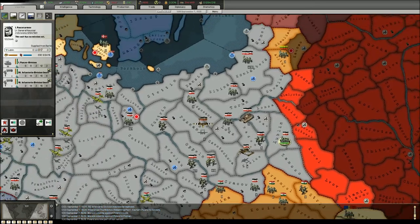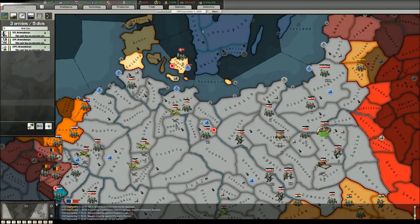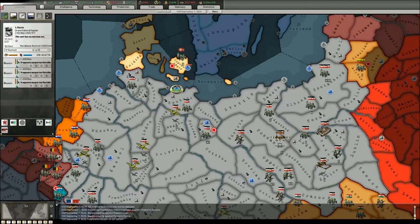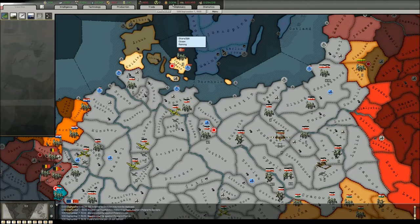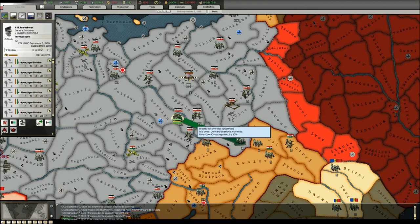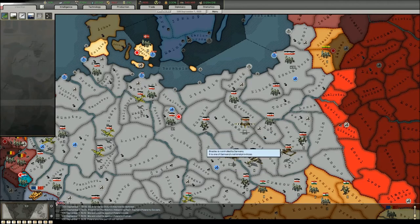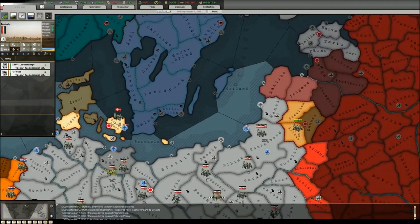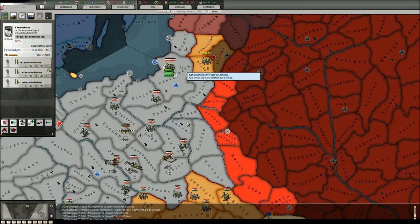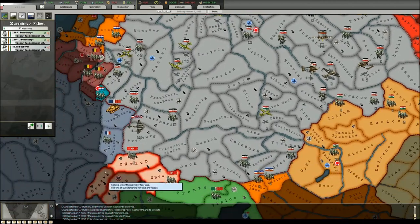I want to send most of the units west. A couple of mobile units will go to Lübeck and to Kiel to push through Denmark. My mountain units should definitely go to Rostock for the future invasion of Norway. I'll leave a few infantry units in the east — three divisions in Königsberg. Mobile units will be redeployed immediately to the western front.